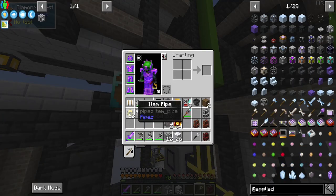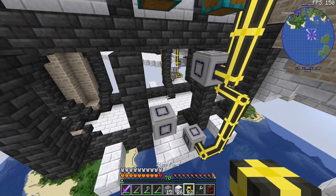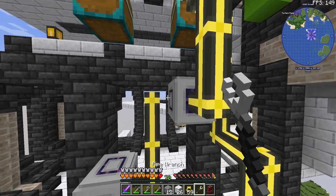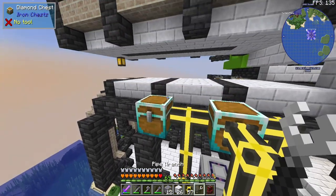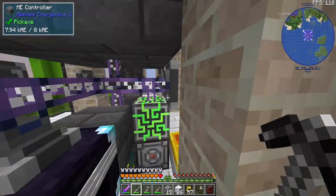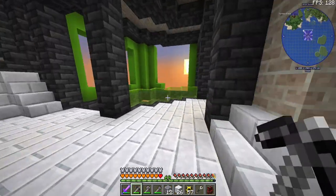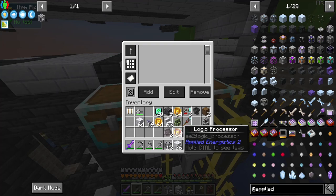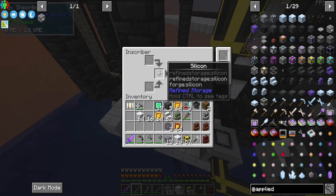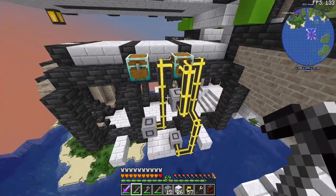For this third inscriber, we're going to use diamonds. Just go straight into the side — that will again pull an item we don't want at first, but that's okay. We set the filter to be diamonds, so now only diamonds will get put into this slot. So we have all the proper items going to the proper places, which is fantastic.